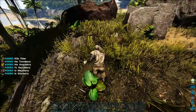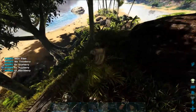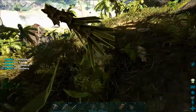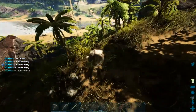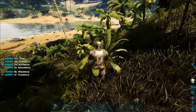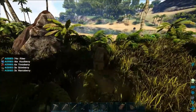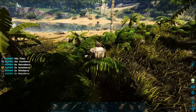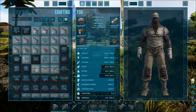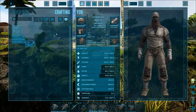I've also got the dino colorizer mod because I personally think mutation colors are a little strange when you get a fully mutated dino — I want to be able to paint my dinos the colors I want. It's purely aesthetic. If I get some nice colors I won't complain. I also have a wooden hanging bridge mod. I think that's all the mods.